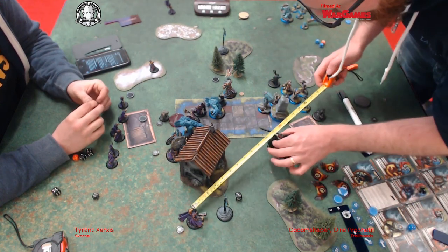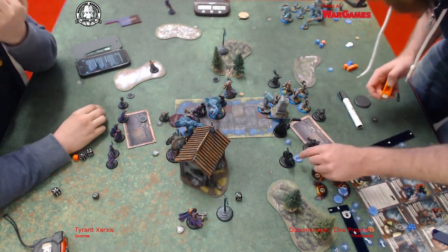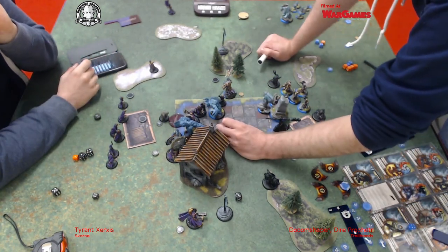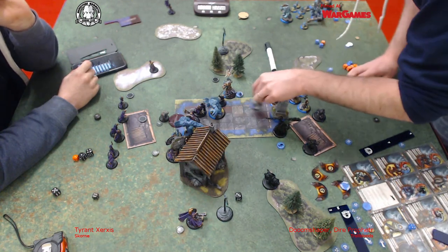I cast Rage on the Mauler as well just because I want the efficiency, and then remember - I wanted him to contest. Good times. I'm feeling very, very safe. And then the other turn is just kind of mopping up really. I realise that the Axer can go and take out the Agonizer, and that's going to help the rest of my attacks quite a lot.